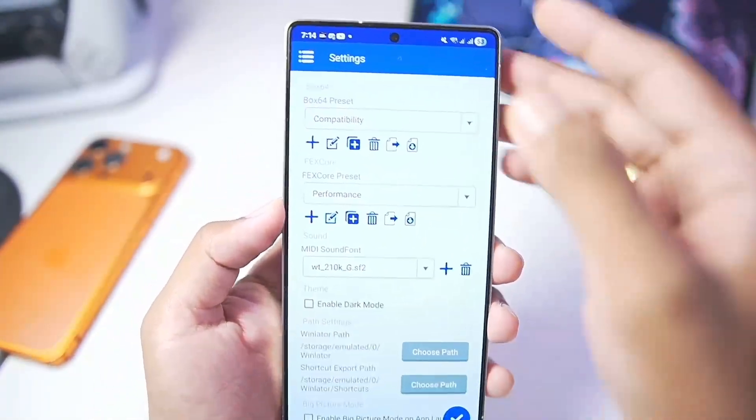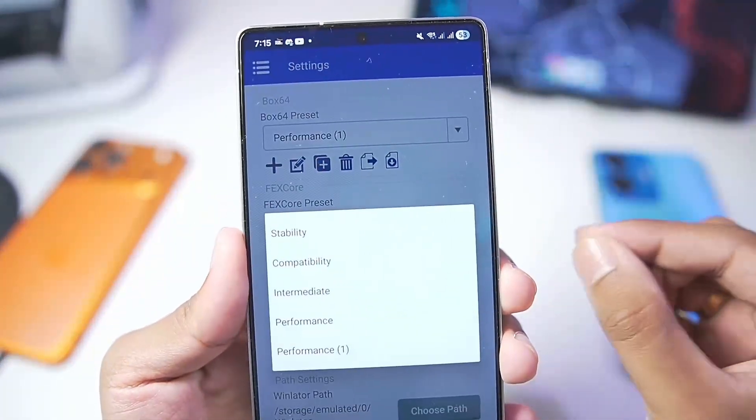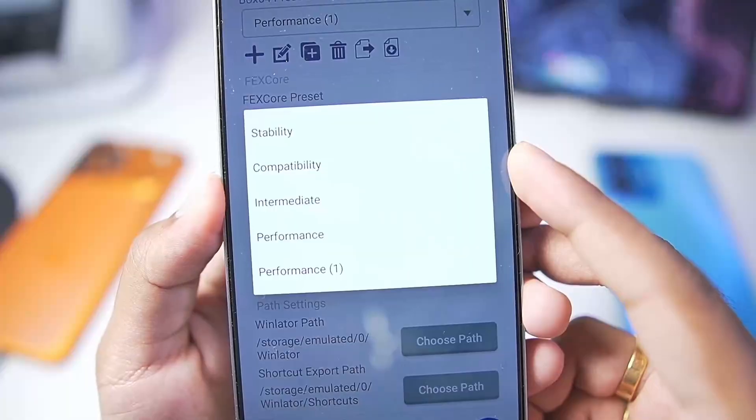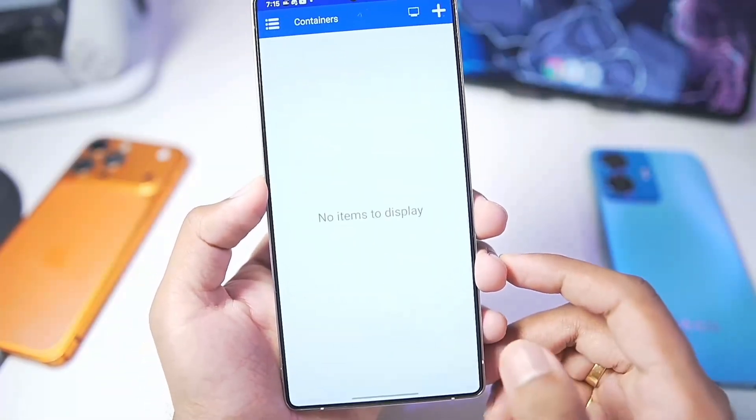Now these are universal settings — make sure to use these for better compatibility and performance in all games. But for Ubisoft games, you'll need to go with the compatibility preset for Box64 only. Once that has been done, simply tap on the tick mark button.